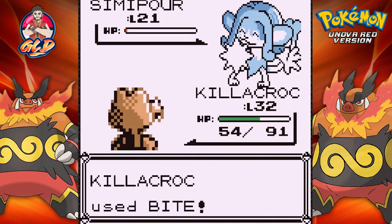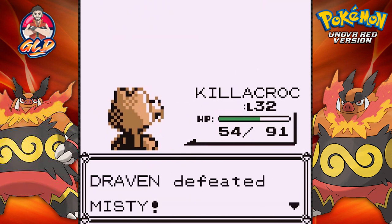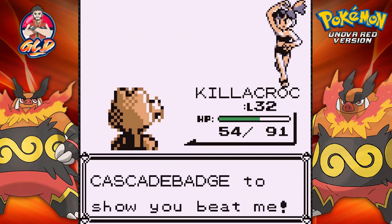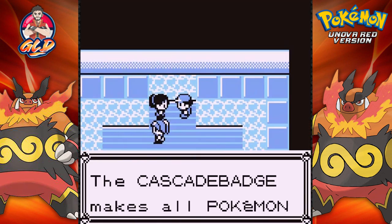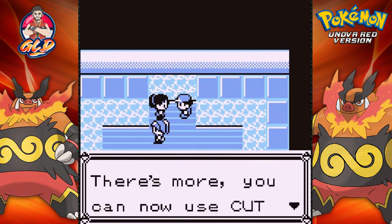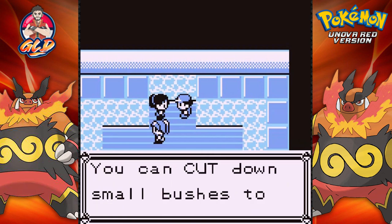Bite attack for the win! Just like that we defeat Misty. 'Wow, you're too much — alright, you can have the Cascade Badge. The Cascade Badge makes all Pokemon up to level 30 obey, that includes even outsiders. You can now use Cut anytime — you can cut down small bushes to open new paths.'